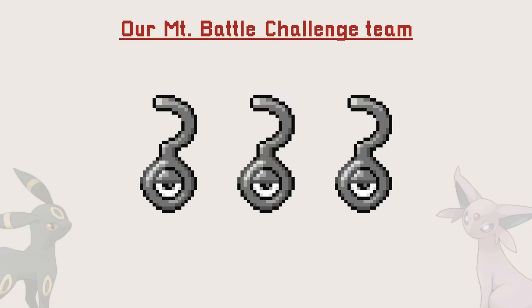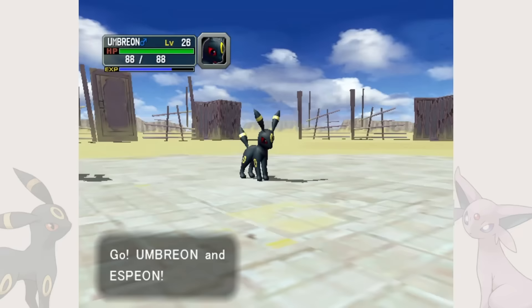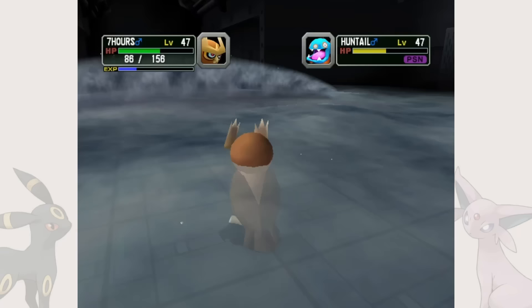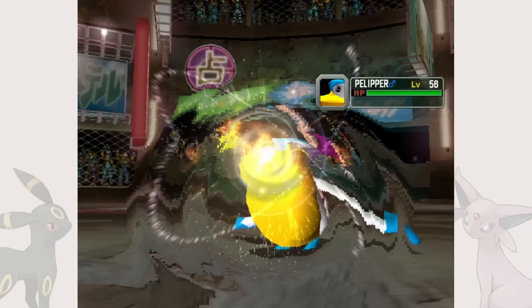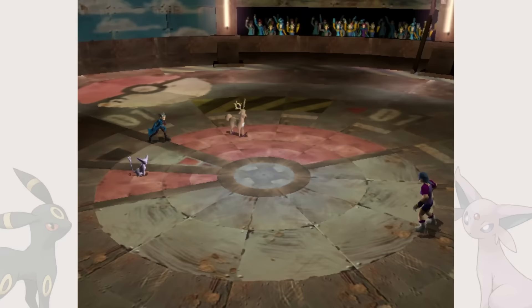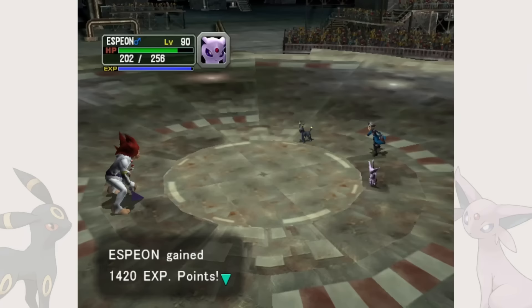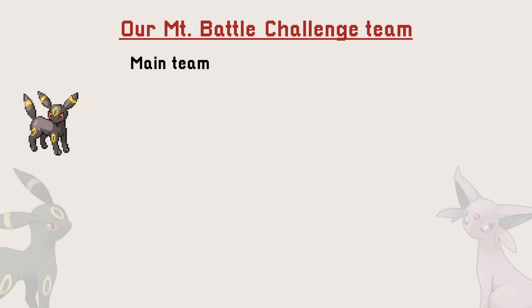Now that we know the rules, what Pokémon do we bring with us? Our two starters are Espeon and Umbreon, and they are amazing. Espeon is a damage-dealing machine, while Umbreon is a fantastic tank. Unfortunately, because I used Espeon full-time, it is around level 80 by the time I'm done with the rest of the game, and since Mount Battle's level syncs with our highest-level Pokémon, I can't use Espeon unless I'm willing to grind like crazy. Umbreon is level 56 though, and with just six levels over the minimum 50, I think we have our first team member.